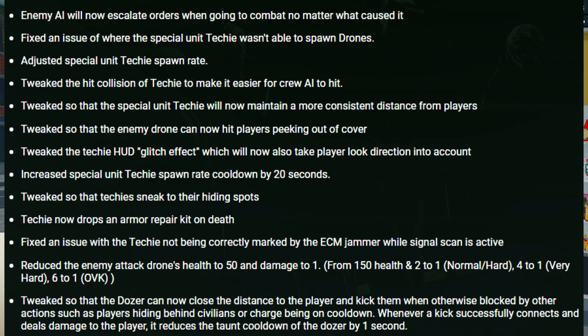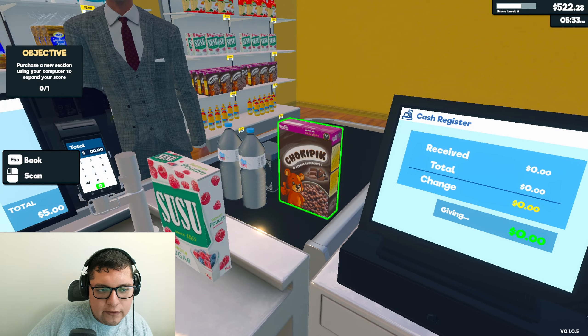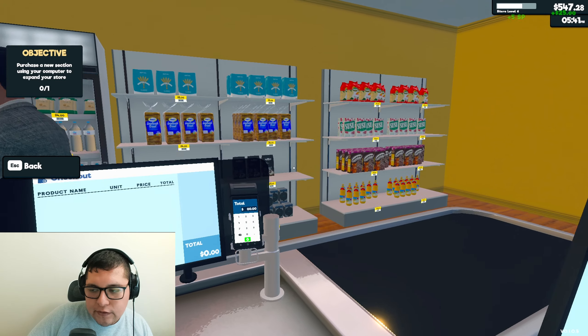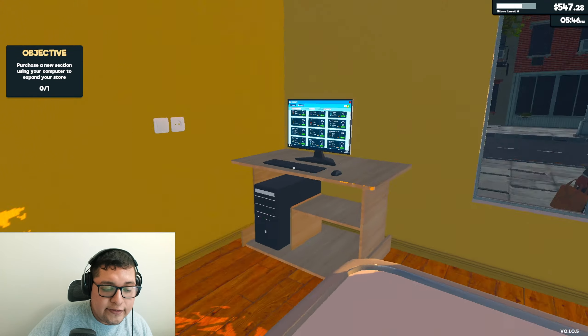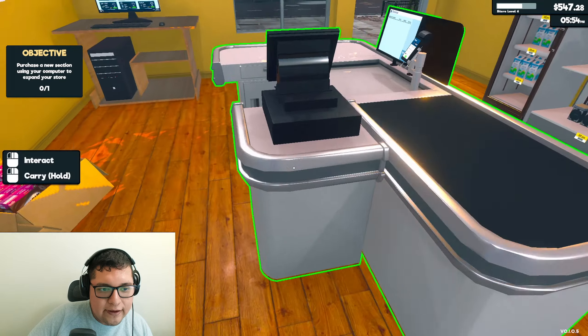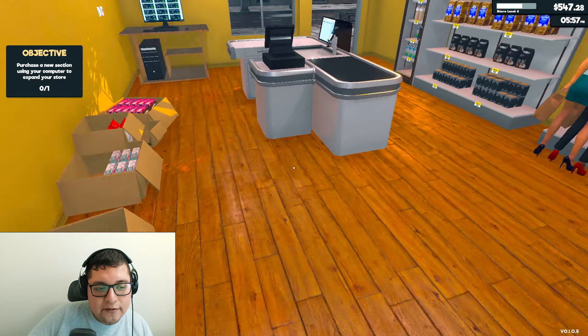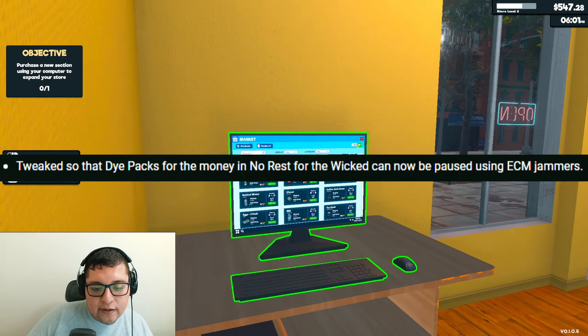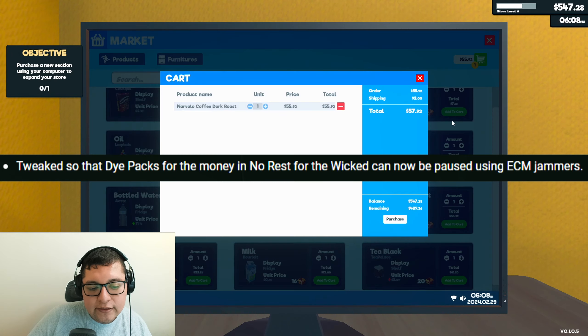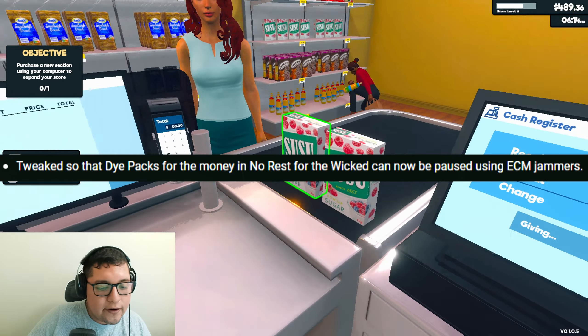There's also a bunch of other fixes. Most of them are to the Techie enemy — she now drops an armor repair kit on death, and she also has a different spawn. A lot of the other patch notes cover UI changes, audio changes, and visual changes. They also fixed problems in what appears to be every heist listed. One thing I did notice: they made it so you can use ECMs to pause the dye packs for the money in the Order heist. So you can basically do it solo if you run the ECM.